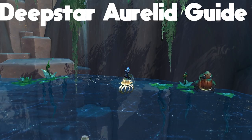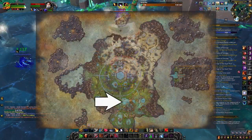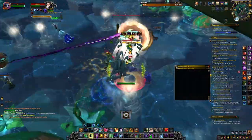Hey, what's going on guys, it's ThisKid and we're going to talk about how to get the Deep Star Orelid mount. The mount is going to drop in the southern part of Zereth Mortis from a rare called Huracan. Huracan is a big jellyfish that just hangs out in his little pool.